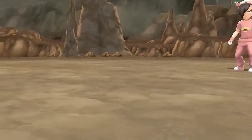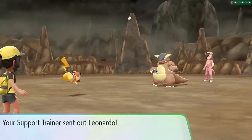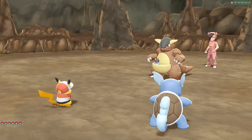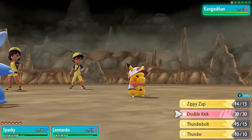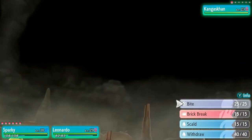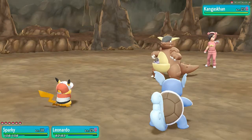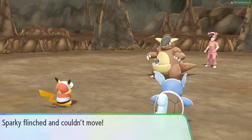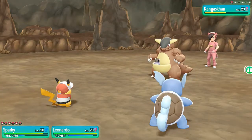Here he comes out with a Kangaskhan, and believe it or not you can actually find Kangaskhan in this area too, which is great. It'll be more experience points for all of us. We taught Brick Break to Leonardo, so at least one of us is going to hit this guy. That's right — super effective!